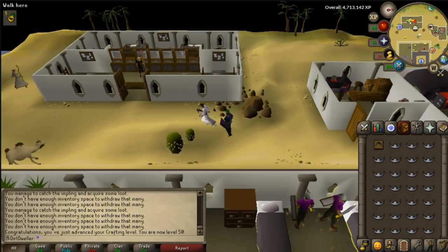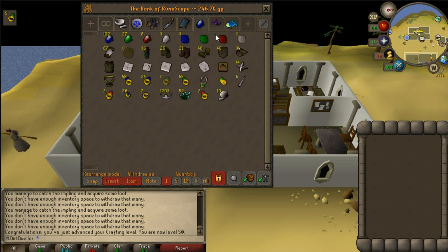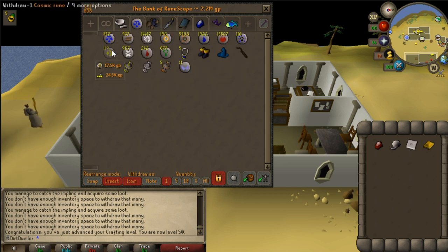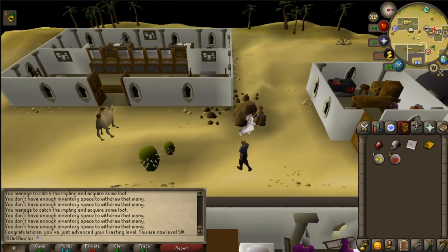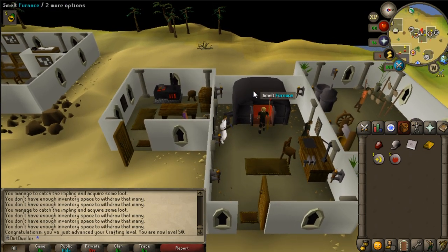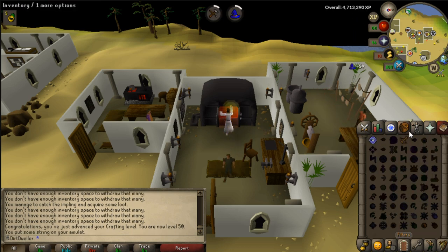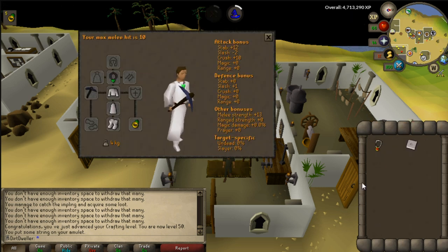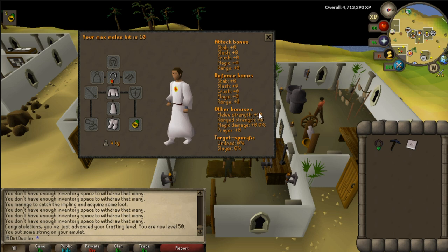We finish up level 50 crafting and head to the bank to pull out everything needed for the strength amulet. The strength amulet provides plus 10 strength bonus. Using it at scarab mages and calphites, I noticed my max hit was up by two — hitting up to 18 un-potted at scarab mages with the Keris, and up to 20 with a combat potion. The Keris has upgraded stats against scarab mages, locust riders, and calphites, so I'll definitely be using that combination.